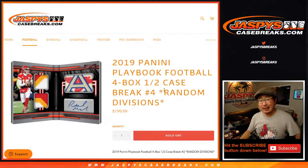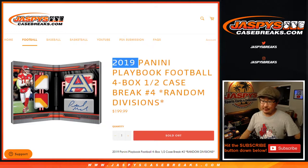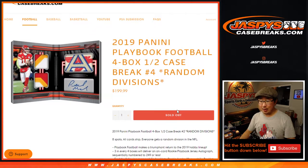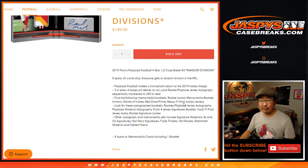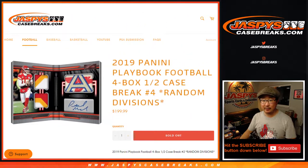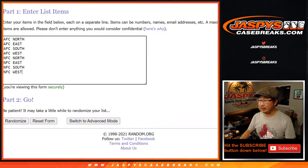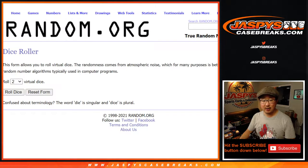Hi everyone, Joe for Jaspi's CaseBreaks.com coming at you with 2019 Panini Playbook Football 4 Box Random Divisions No. 4. All cards ship — everyone gets a random division in the NFL from 2019, so it should be pretty good stuff. Big thanks to these folks for getting into it. There are the divisions right there. Let's roll it.